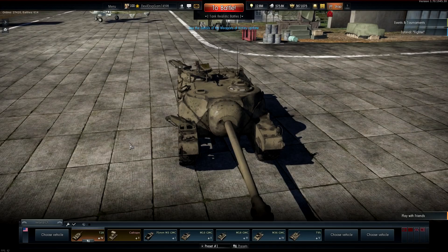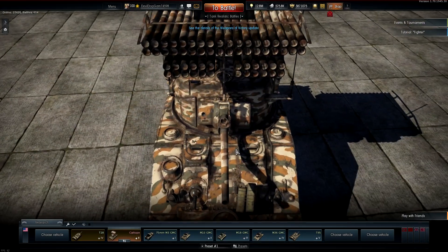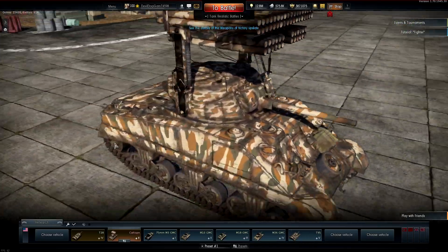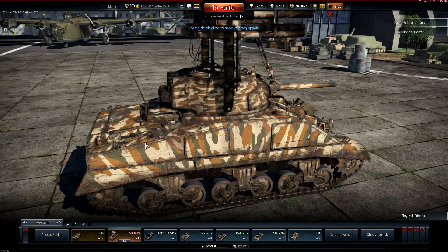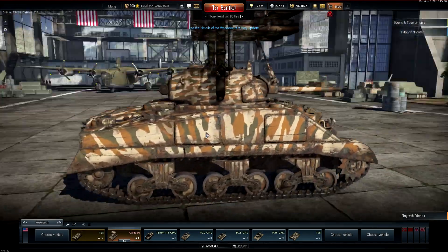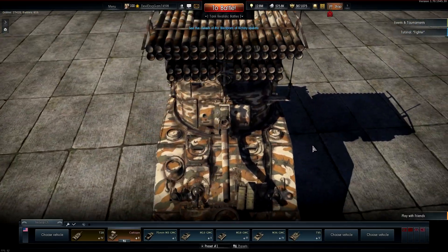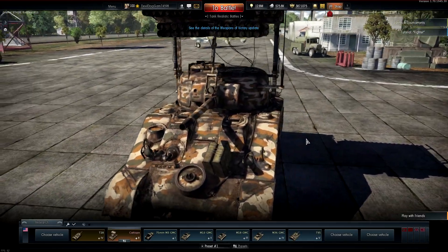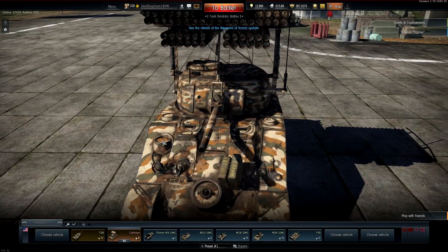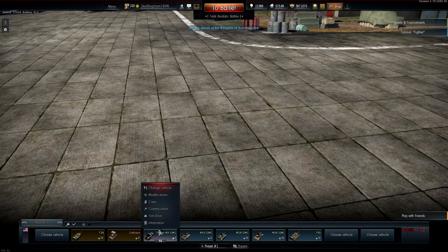Definitely worth it for the battle rating if you feel like seal clubbing. Next is the Calliope, the first MLRS system we have, which is awesome. It costs about 9,000 Golden Eagles — roughly 50 dollars. The rockets are definitely a force to be reckoned with and can one-shot almost anything. People say they can one-shot the Maus on the test track, so we'll actually test that at the end.